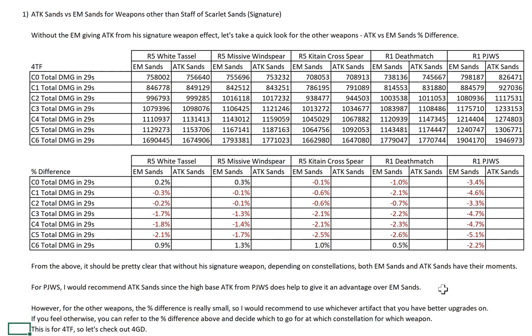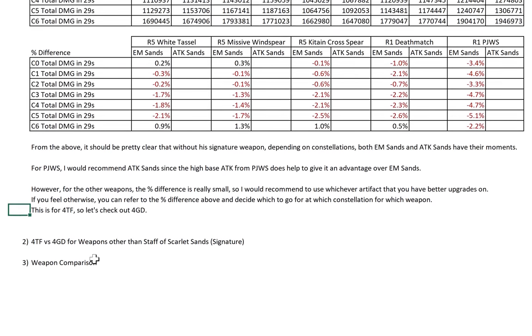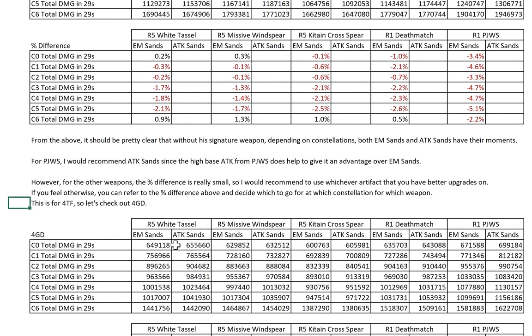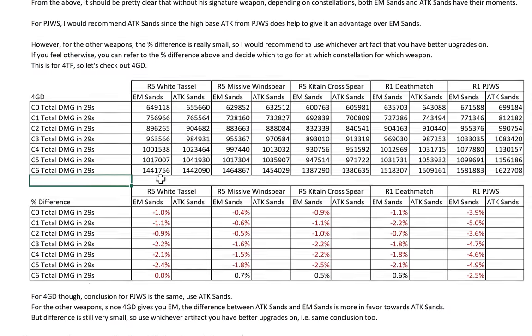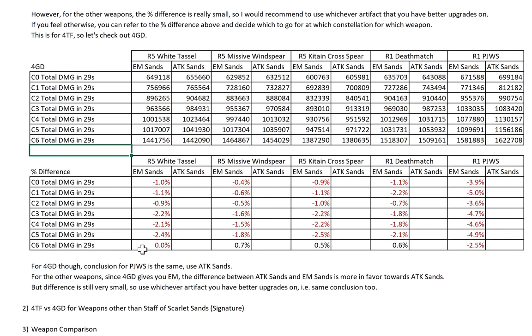Now this was for 4 Thundering Fury. Let's check out the figures for 4GD — 4 Gilded Dreams. Right off the bat, if you are sharp enough you will see that these figures are lower than the 4TF figures. But we will talk about that later. More importantly, you see that there are more red figures — at least the C0 figures are now all red.